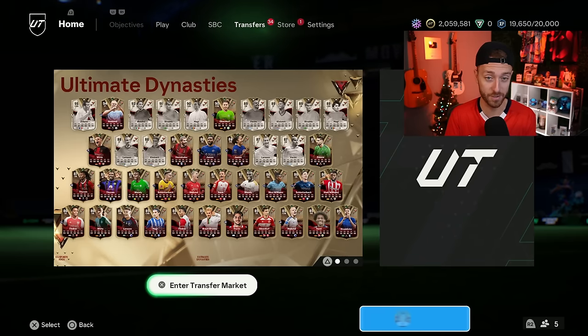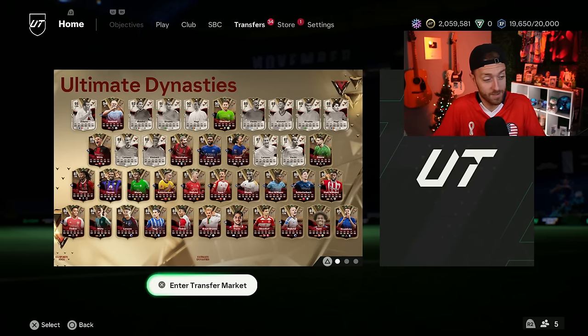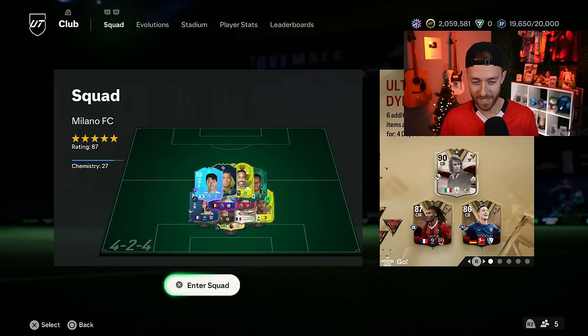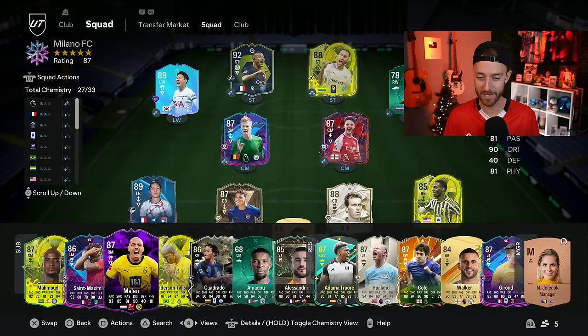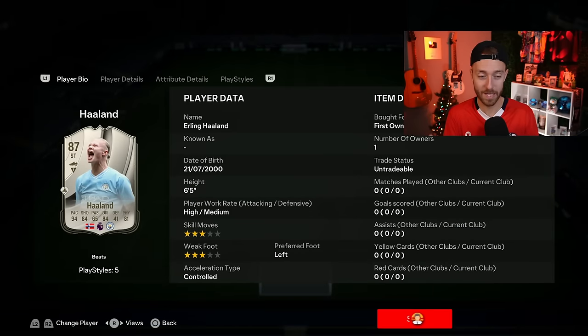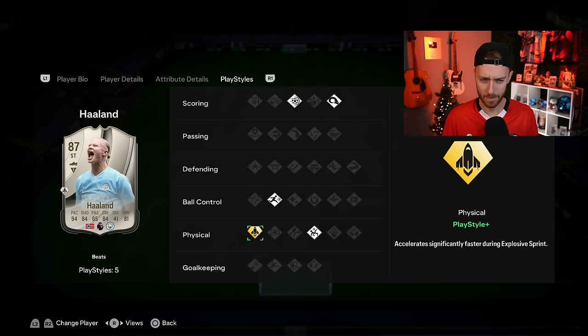That was kind of the whole SBC situation yesterday. I didn't expect EA to drop both of those in the same day — that was crazy, but we love to see it. GG, EA Sports. Now, the big content news that was free yesterday was this mad lad right here. I'm sure a lot of you guys got it. The cutoff date to get this card was actually November 1st, which is a really long time ago.